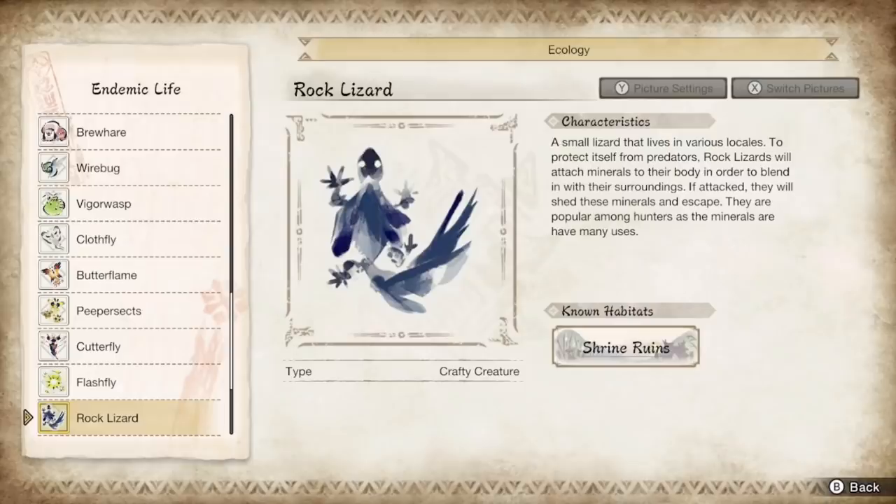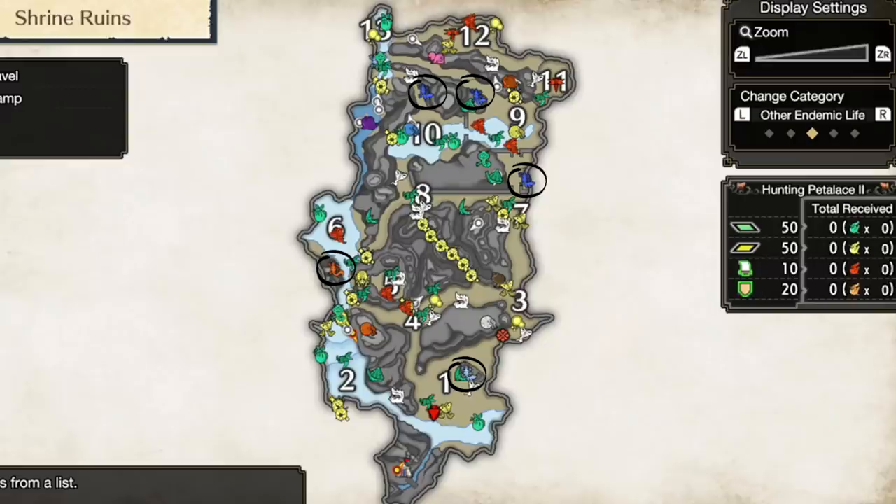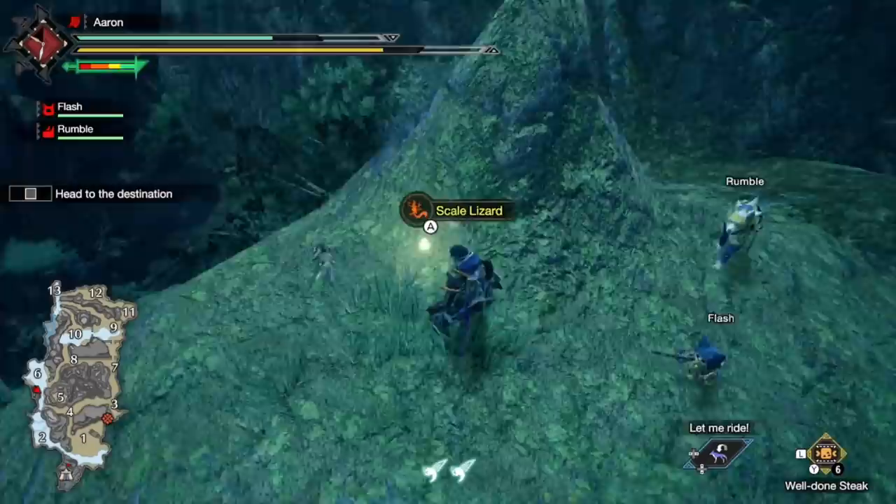Next up are the crafty creature types: the lizards. These come in three versions — rock, balder, and scale. Very simply, you find them and kick them, and they'll drop various qualities of ore. Rock is the most common type, balder is rarer, and scale is the rarest. Not the most useful thing to know in the demo since we don't actually need materials, but good to know in prep for the full release.